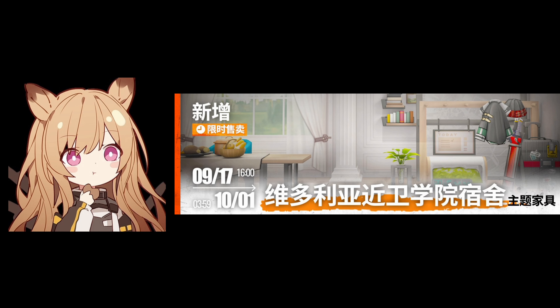Next, we will be receiving a new furniture set called Victoria Guard Academy, which is a limited set and will disappear after the event duration, so buy it if you like it. The total set costs 5705 furniture parts, so start saving if you want it.